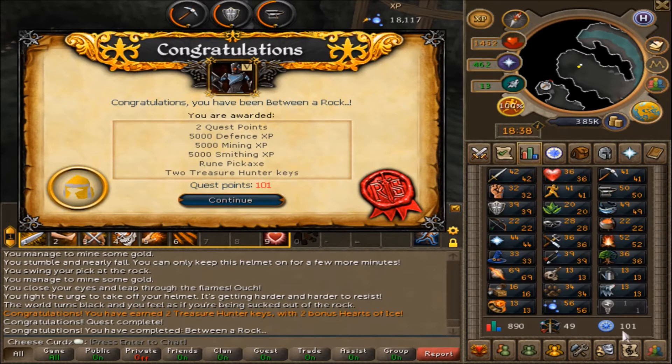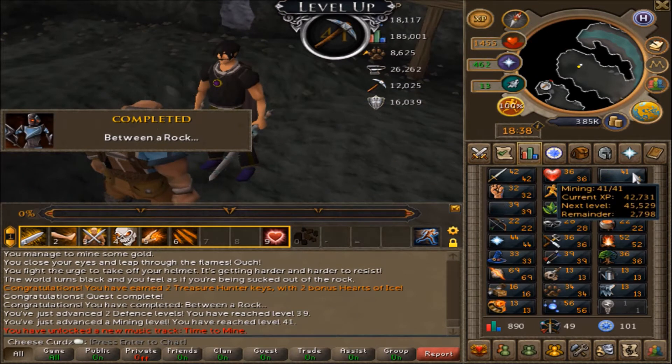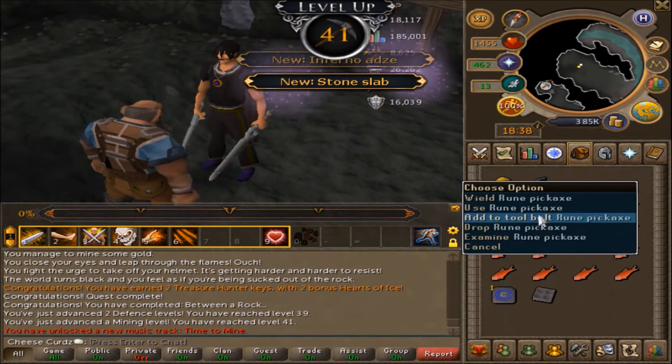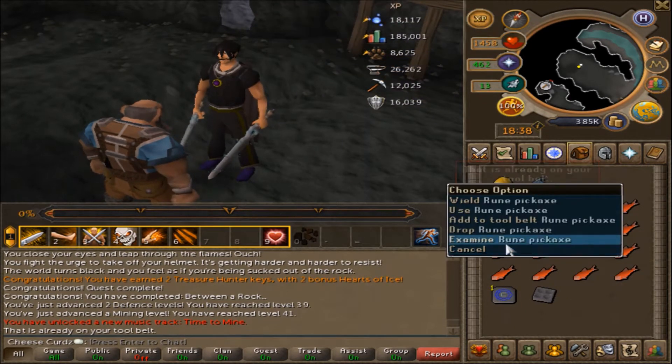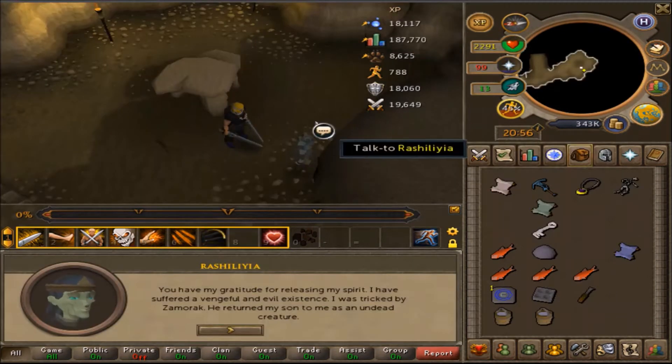I just bought a rune pickaxe and we're at 101 quest points - we passed that 100 mark, that's freaking sweet! 41 Mining, so we can actually wear a rune pickaxe now. I'll just add that to the tool belt - it's already on my tool belt, so that's like a free 20k.